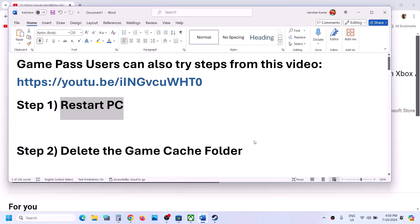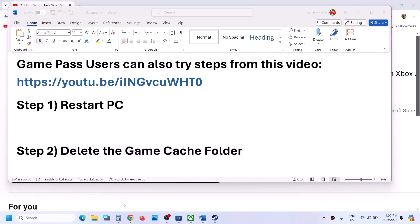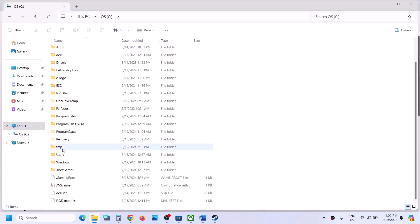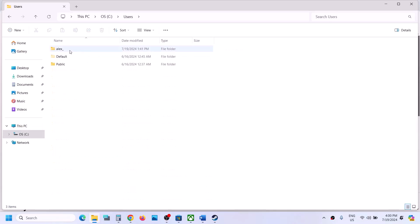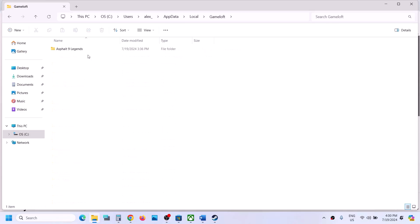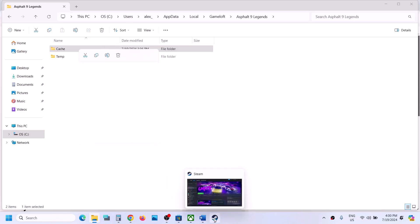After the system restart, launch the game. Next, delete the game cache folder. For this, open File Explorer, go to This PC, open C Drive, open the Users folder, open your username folder, open the AppData folder, then open the Local folder. Over here you will see the Gameloft folder — open it, open the game folder, and you will see the cache folder. Right-click and delete this folder. Once deleted, try to launch the game again.